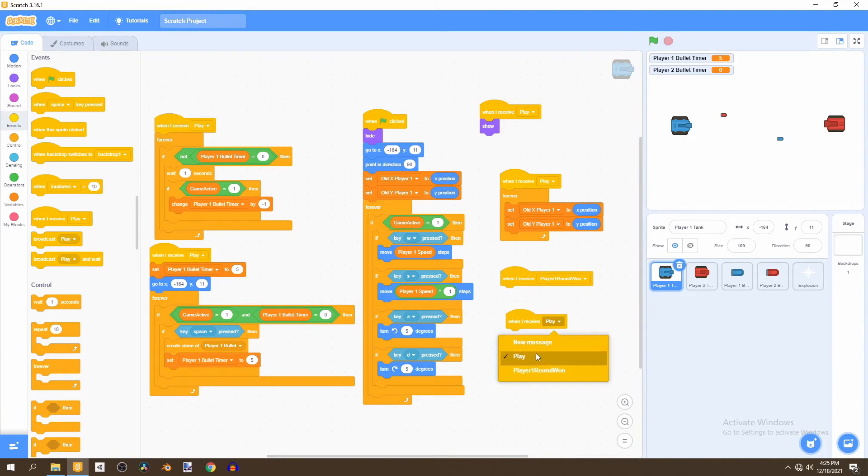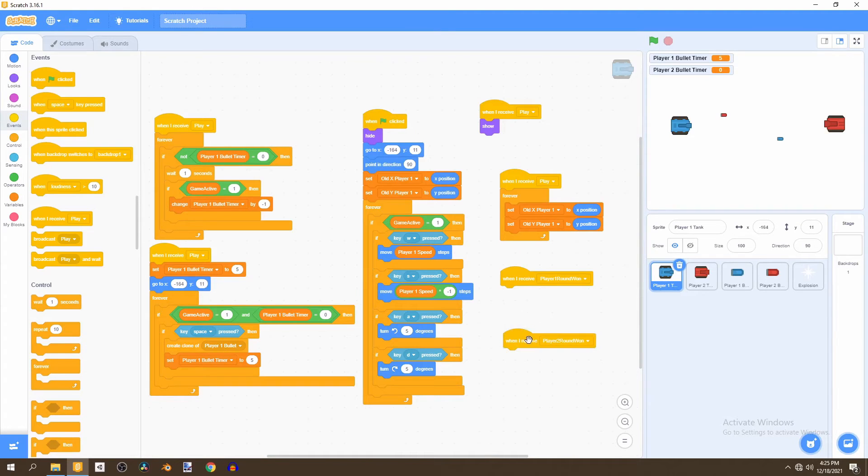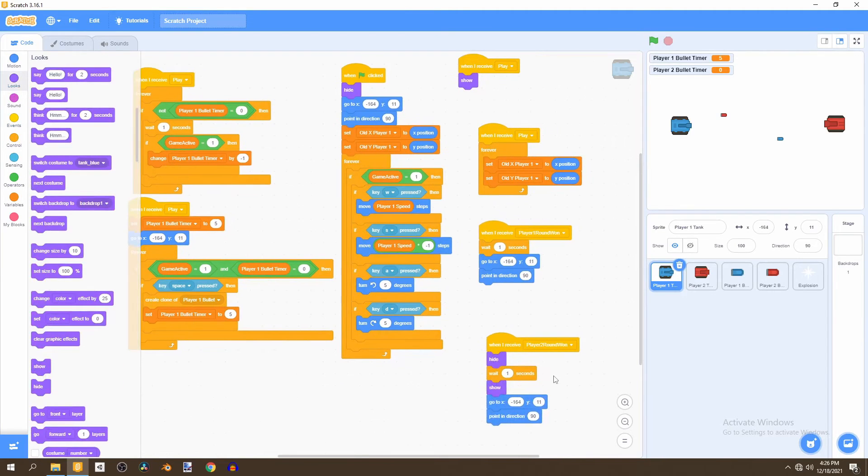We create broadcasts for player one round one and player two round one. If player one wins the round, we wait one second then reset position. If player two wins the round, we hide the tank before waiting that second, then show it again once the second has passed.